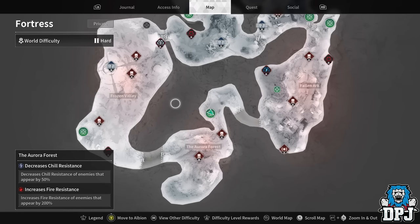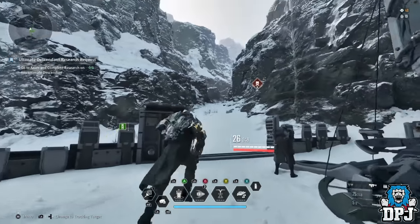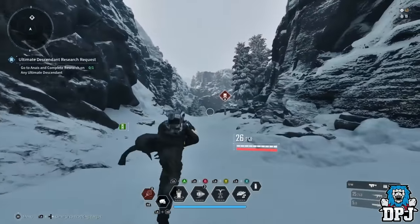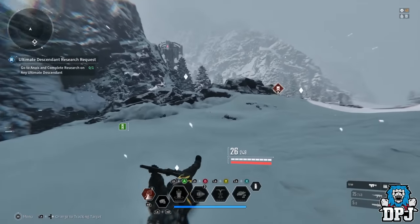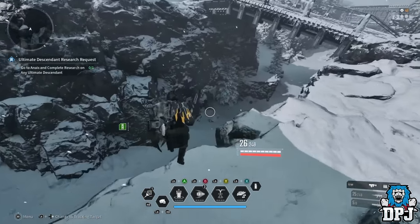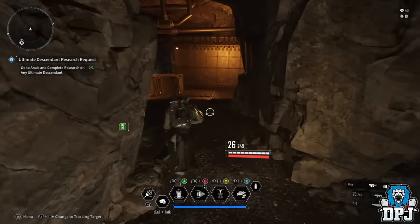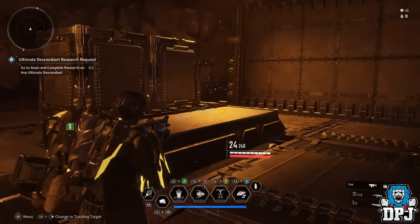In Fortress, down in Aurora Forest, spawn here and take a quick run over to the right towards this little mission. We run forward, jump down, and go into this little cave. The vault will be just here behind this box sitting right there.